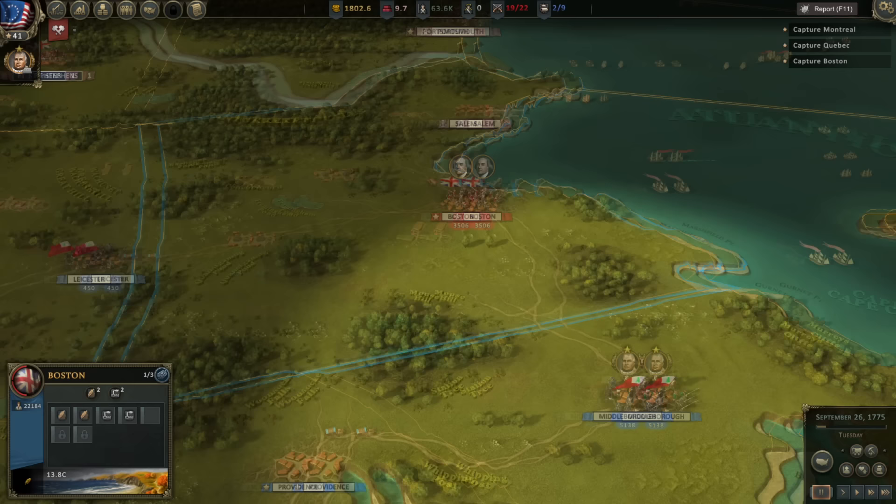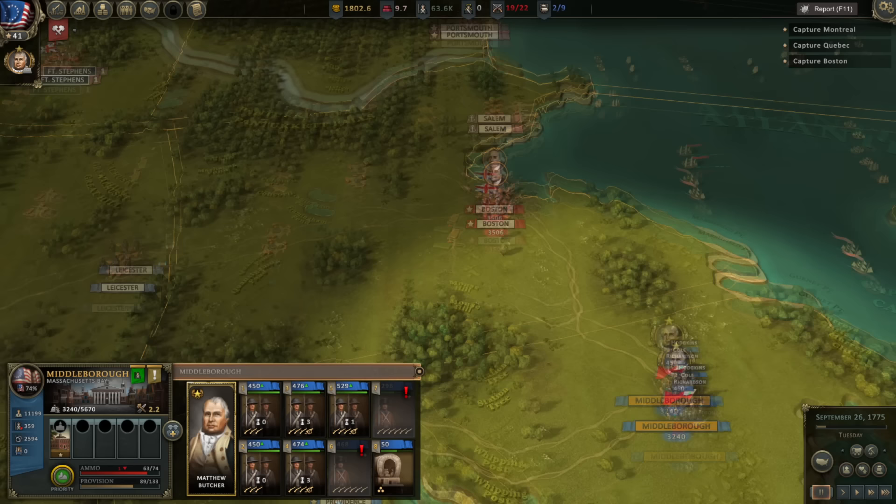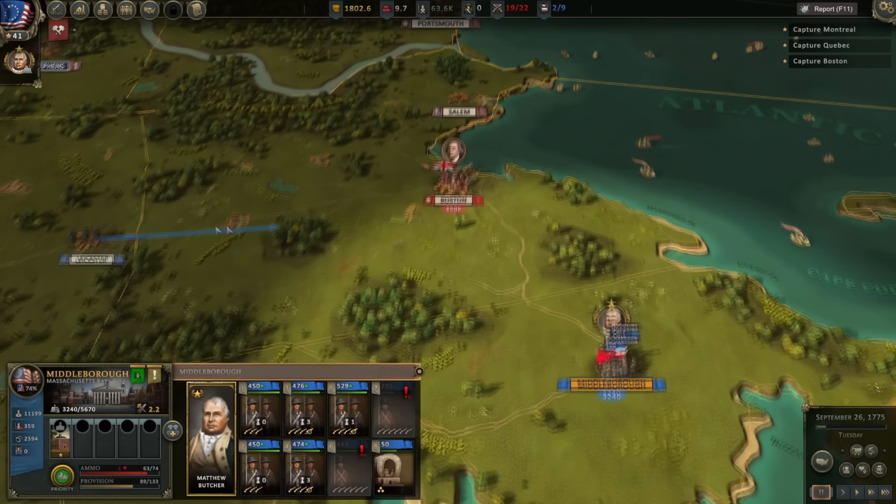I'm going to do one thing — I'm going to move the 450 men of Leicester out into this wood, hoping it draws the British out of Boston and that they send some troops west, so maybe we can sneak in here and take Boston while they're chasing those troops down. Of course that does risk us losing Leicester, but if it gives me a bigger advantage, I'll take it.